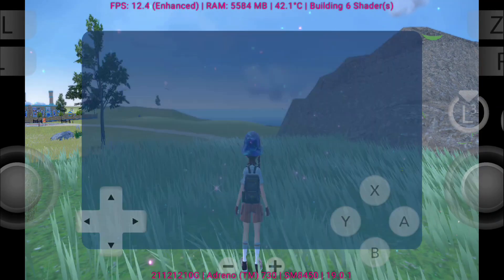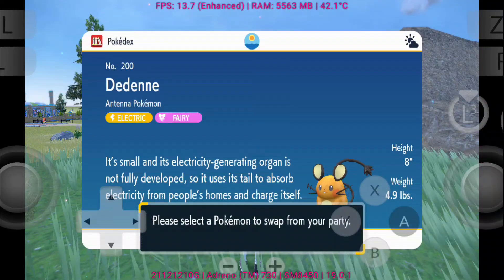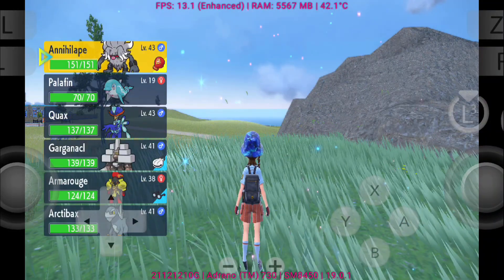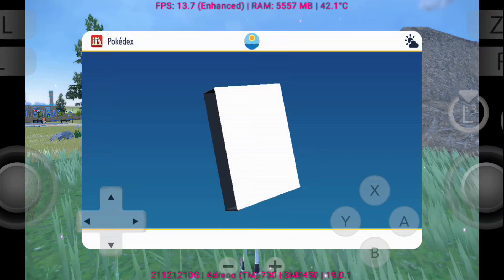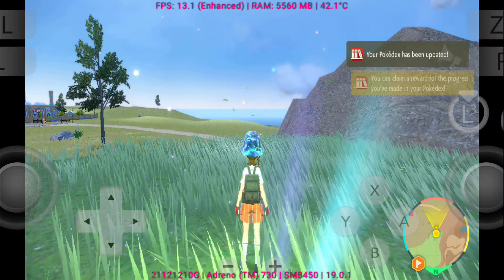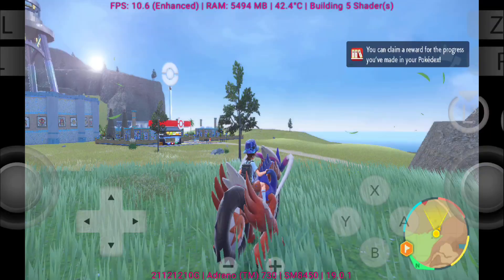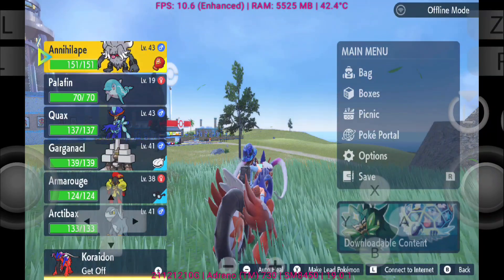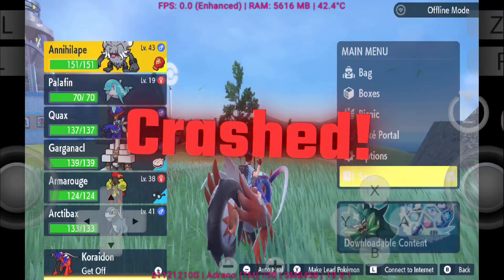That wraps up our full review of Pokemon Scarlet on Eden Emulator version 0.3. While it's exciting to finally test this open-world Pokemon game on mobile, the glitches, FPS drops, and random crashes remind us that it's still far from perfect. Still, every update brings us closer to smoother performance and better playability. If you enjoyed this review, don't forget to hit that like button, subscribe for more Eden Emulator Game Tests, and share your own settings in the comments — I'd love to see how your setup performs. This has been another Eden Test Session, and I'll see you in the next one. Stay tuned, gamers.